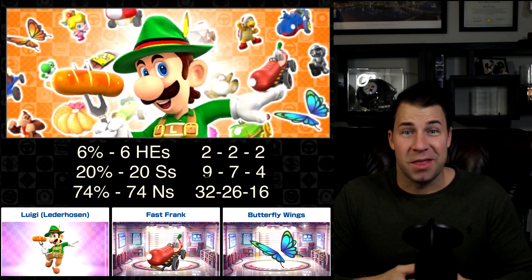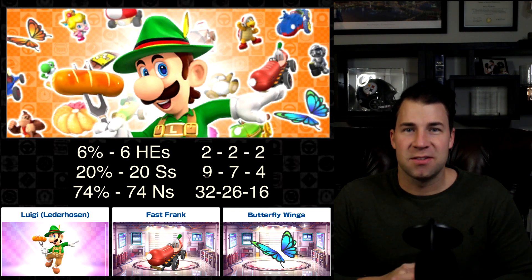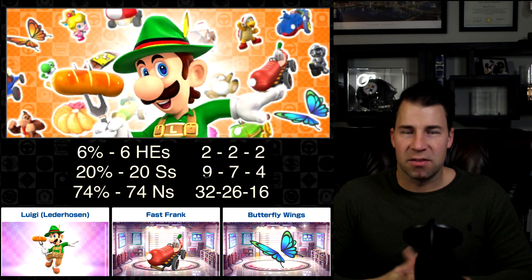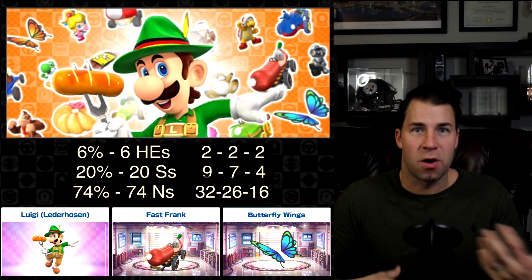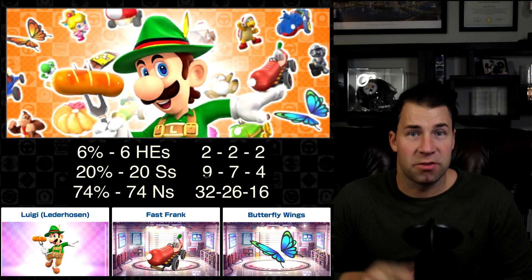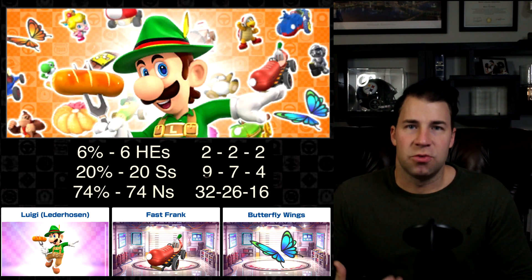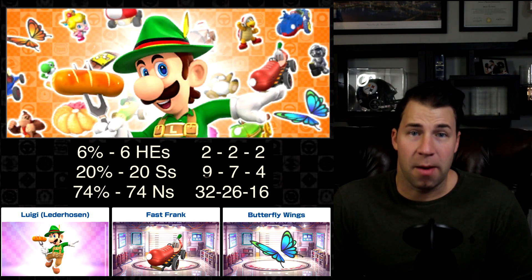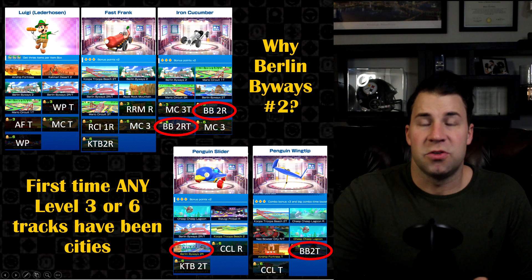One trend I've noticed is that when they come out with a new ranked track, they'll give you only four or five options — and all of those happen to be week-one pipe items from the last few tours. For this week it's King Babam or Pastry Chef Shy Guy, but most of the other drivers they're throwing in are harder to get and are in premium pipes. This is definitely one I'll pass on.